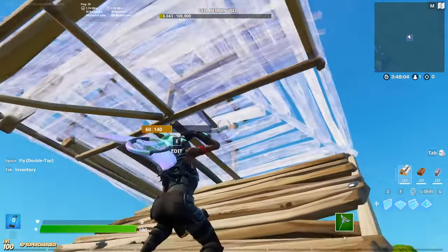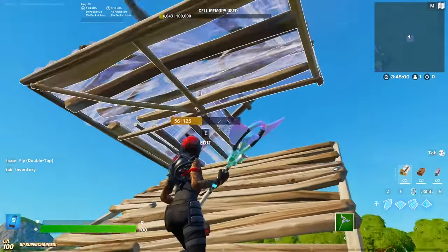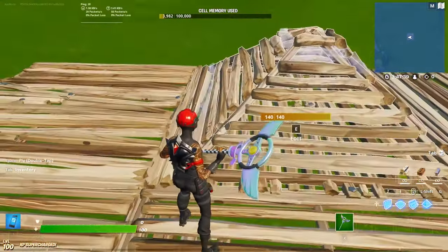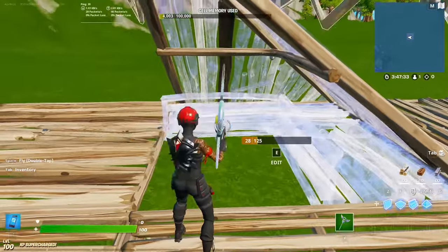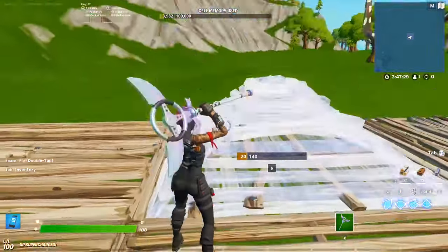Sometimes you may edit the floor again, so try and place your crosshair just a bit down. This will help with consistency and make you not fail as much. A good way to practice is just going on the floor, placing the floor and cone, and just editing through and resetting. This will help to get the muscle memory down.